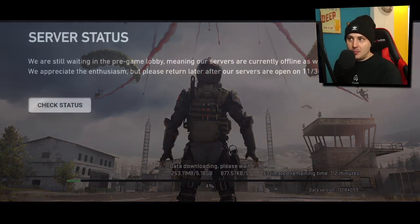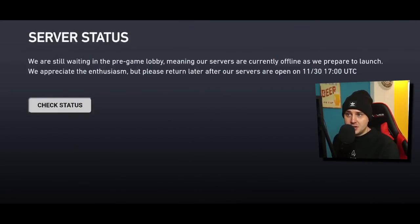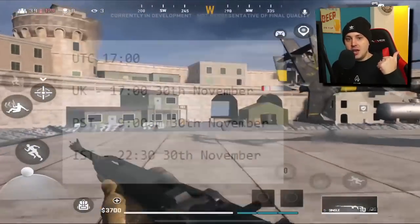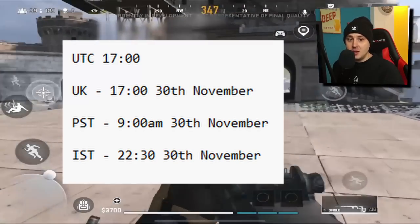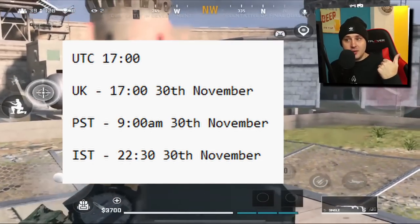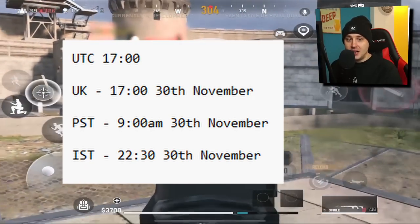A pop-up appears on screen that says 'Server Status: We are still waiting in the pre-game lobby, meaning our servers are currently offline as we prepare to launch. We appreciate the enthusiasm but please return later after our servers open on the 30th of the 11th at 5 p.m. UTC.' That is actually tomorrow. I've noted the times for all the major regions for mobile gaming so you know exactly when the game is available to play.